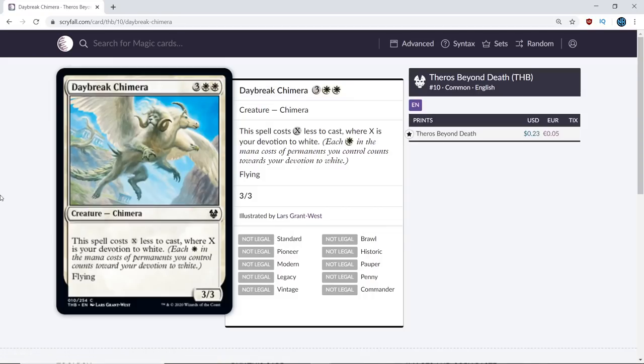Next up, we have Daybreak Chimera. This card is fantastic. Maybe just a B- or a B — it seems you can get it out for cheap, and 3/3 flyers are a real card in limited. I think this card is fine, but I definitely don't think it's a B. I think this is just a solid C. It's likely going to be a 4-mana 3/3 flyer, which is slightly above rate. There's always a common 4-mana 3/2 white flyer. There's not much heavy devotion in white other than Daxos at common, so you're not going to get this out on turn 3 very often, but it'll be a turn 4 play often.